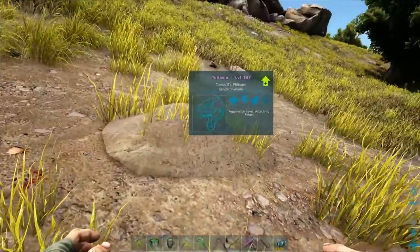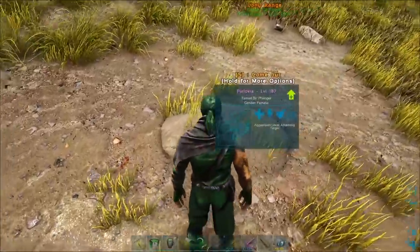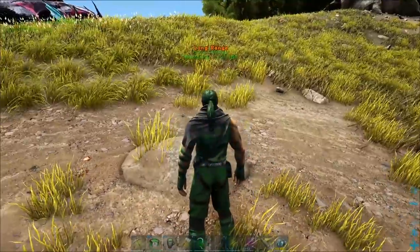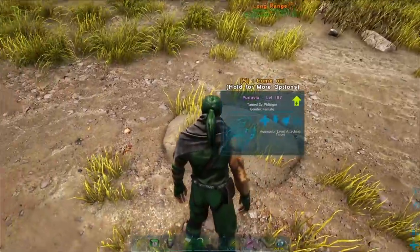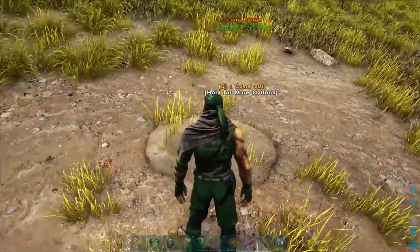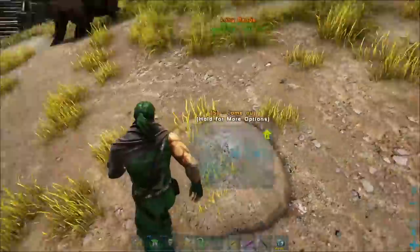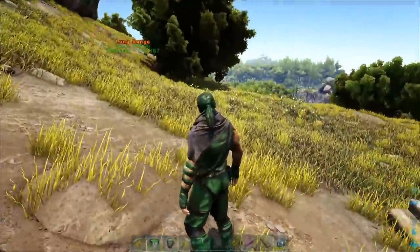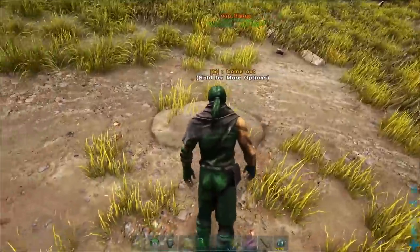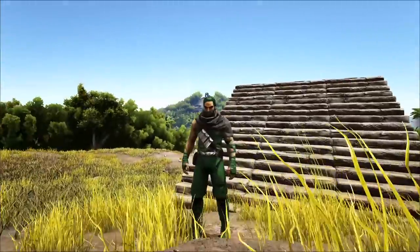This is what Perlovias look like out in the wild — it's just like this little bump right here. Now, if they are out in the wild and untamed, anybody can see this. If they are tamed, then only your tribe can see this little bump. Other tribes coming up can't see it — it's completely invisible to them. So you can actually use these guys as a bunch of really cool things.